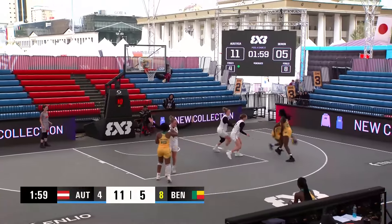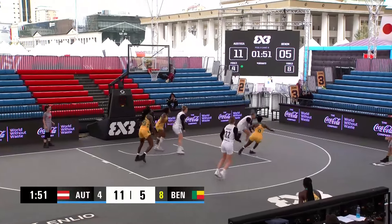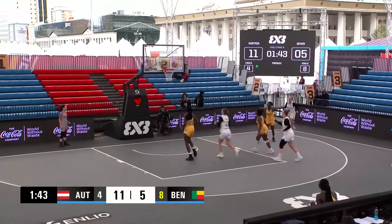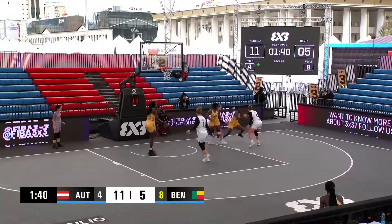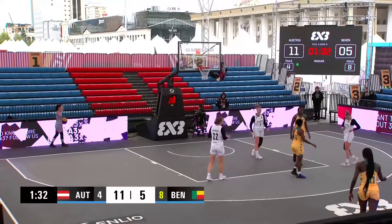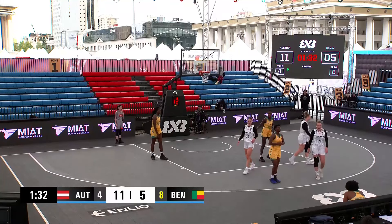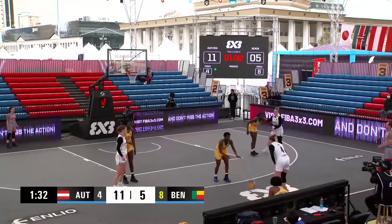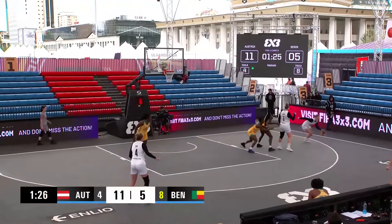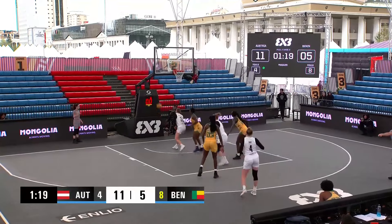Six-point lead now — Crispa taking care of business. Pop can't get the bucket, though it was close. Yana — that's a bad shot. Ptikou has position down low with a defender in her back — they need to find a way to feed her. Crispa has six of the 11 Austrian points. Pop is completely off target — just one of those games for Pop.